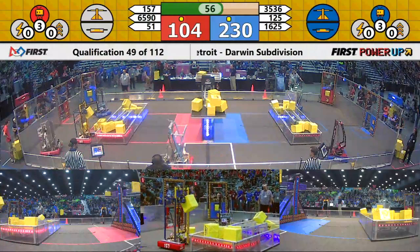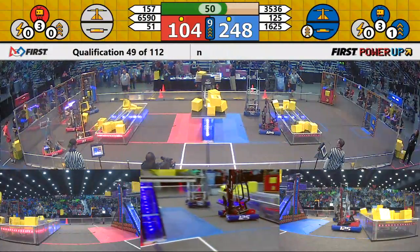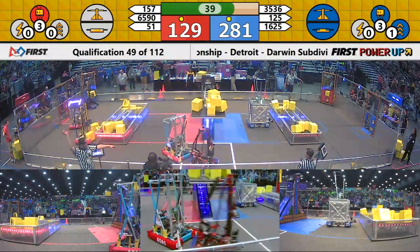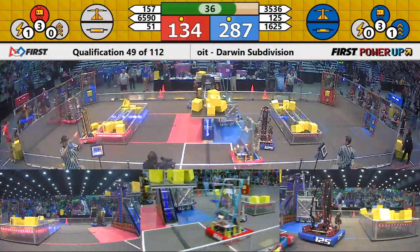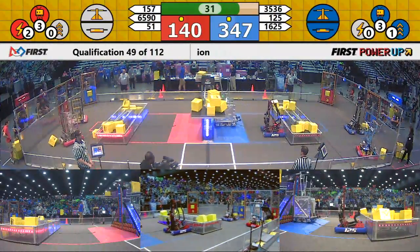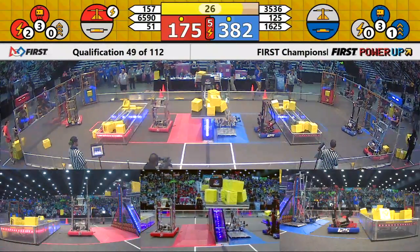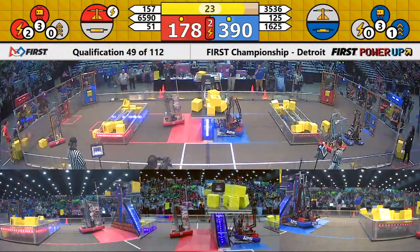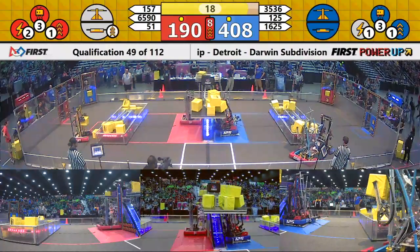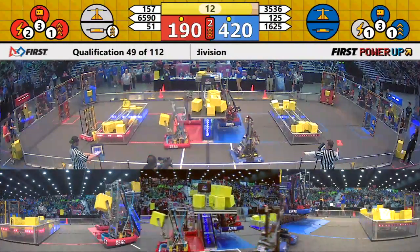Reminder: the blue is now scoring at two points a second, comparatively to the red's zero. Will we see this red alliance really escalate the speed at which they score? 65-90 rolls down the laneway for a cube from the human player station, and it looks like 16-25 is going to roll out the welcome mat. Neutrons ready to fly as the red plays their boost immediately after their force, trying to lock out that blue alliance.